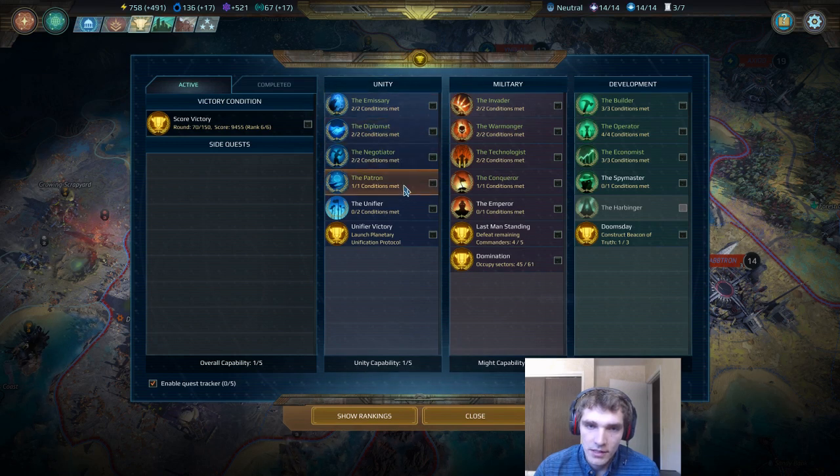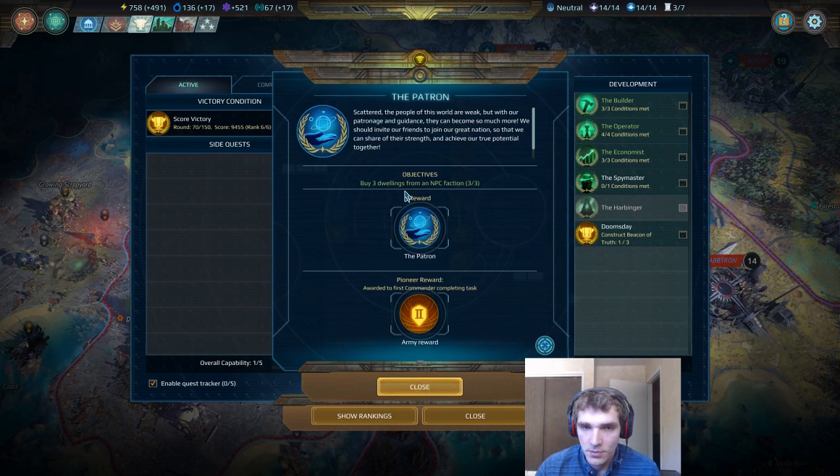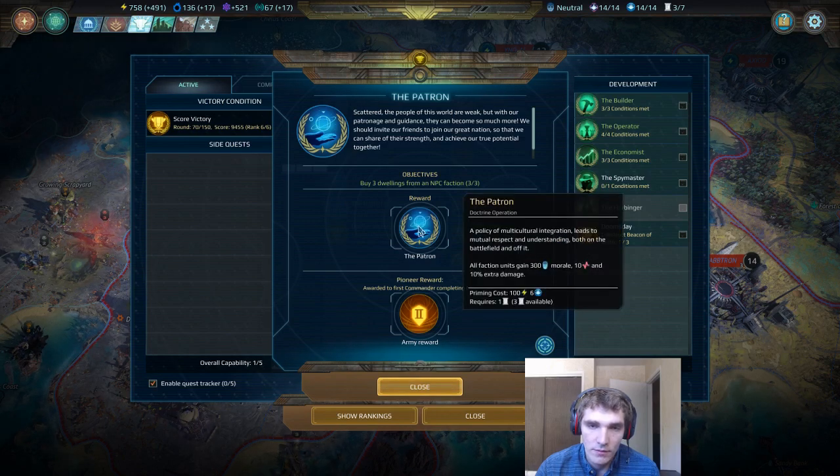The next empire quest we're going to look at, the Patron, is pretty difficult to unlock. Buying three dwellings from an NPC faction takes a lot of influence and quite a bit of scouting, because they're not going to spawn right next to each other. You're going to have to scout in a bunch of different directions and then claim territory nearby each of the NPC factions. If you don't, you're not going to be able to incorporate them into your city. If you can fulfill that condition, then you're going to get one of my favorite doctrines in the game. I love faction units, so this is a very good doctrine for me. If you don't use faction units, then this is a garbage doctrine — it won't affect your other units at all.